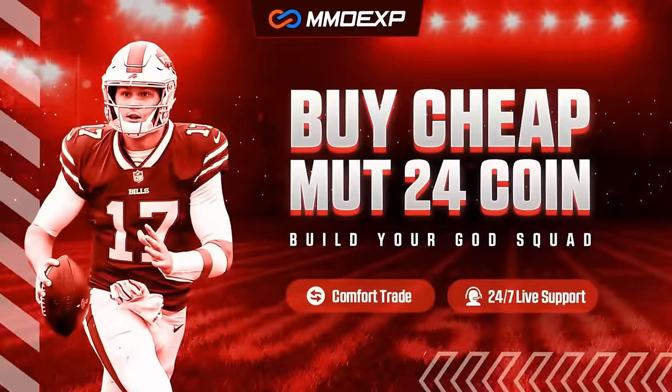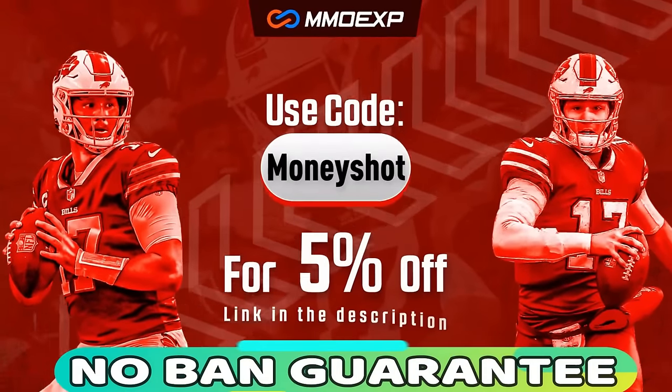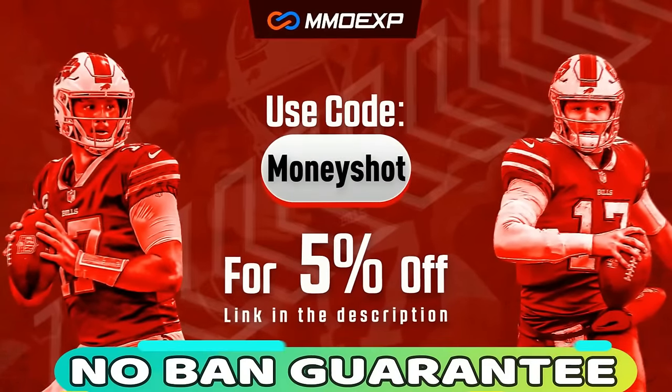For the fastest, cheapest, and most reliable coins in the market with a no-ban guaranteed delivery, check out my coin sponsor mmoxp.com and use discount code MONEYSHOT for 5% off your order. Link in the description below.